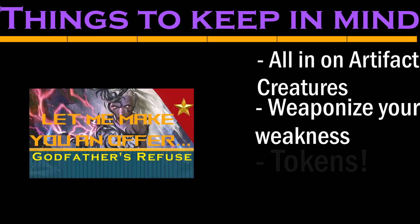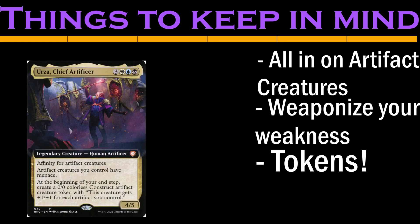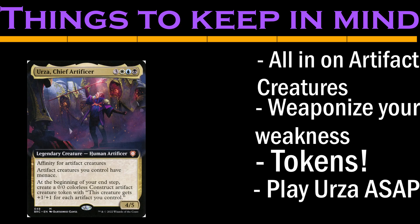Like Breya, our commander cares more about the quantity than the quality of the Artifact Creatures on our board, so we'll be playing a lot of tokens. But unlike Breya, our commander generates these Artifacts over time — not as an ETB effect — so there won't be a lot of flicker effects here. Instead, since our commander generates value over time, we'll try to play him as early as possible.